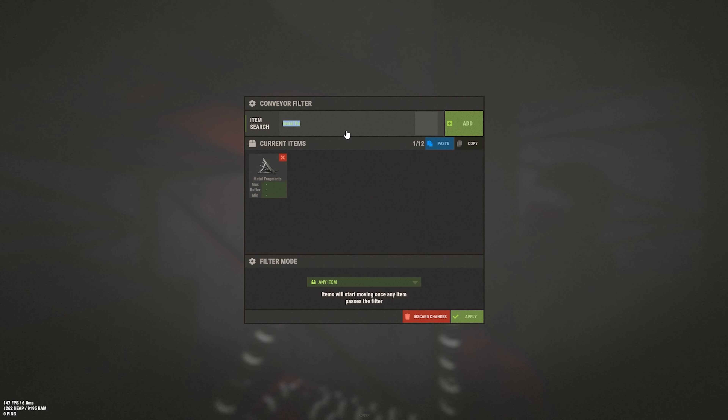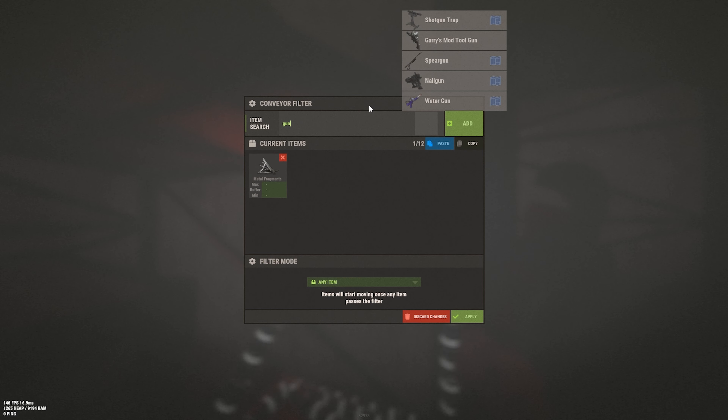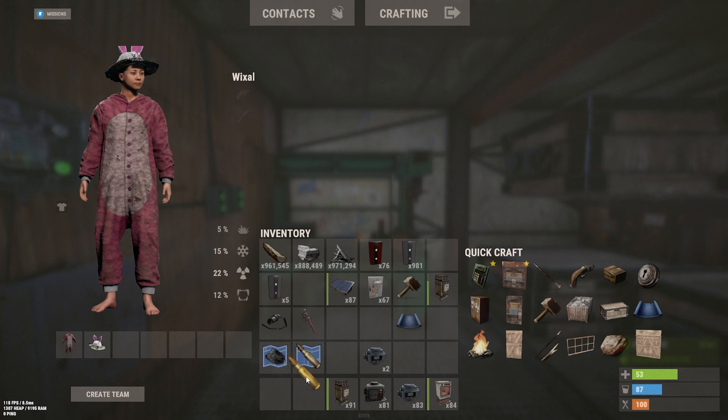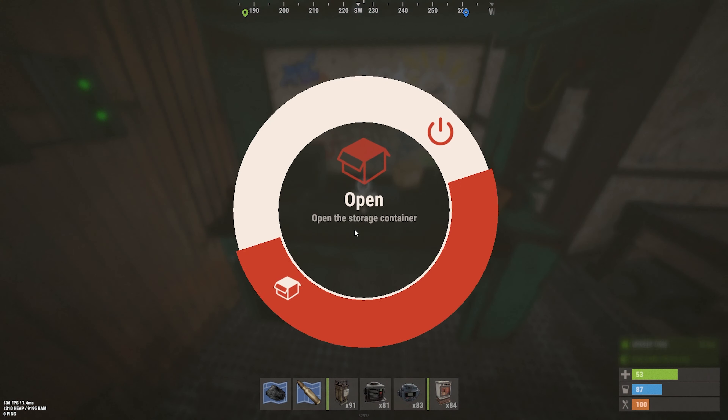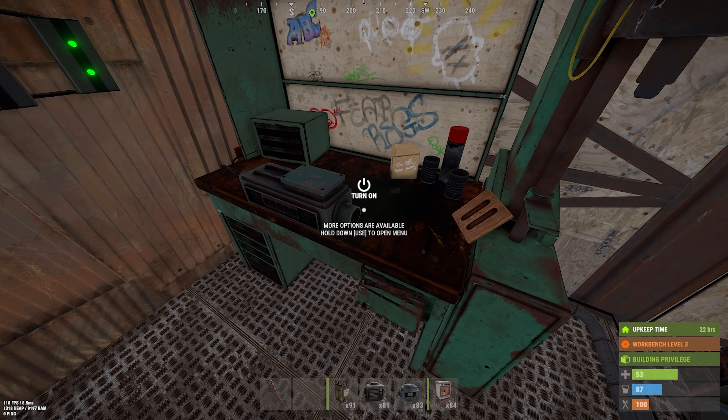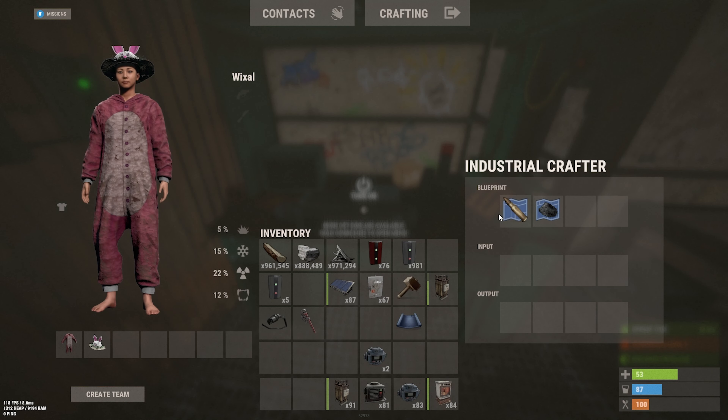Now, depending on what you're crafting is what you'll set your filters to. For this example, I'll be crafting some gunpowder and some 5.56 ammo, as seen in the video — but you will need to adjust your filters to whatever you want to craft. To tell the industrial crafter what you want it to make, you'll actually need blueprints of those corresponding items — for example, 5.56 ammo and gunpowder. I put those BPs and materials into the industrial crafter. Without the blueprints, it won't know what to craft, so they are a necessity. If you're low on scrap, check out my scrap farming video linked in the description below.